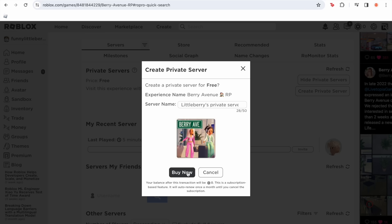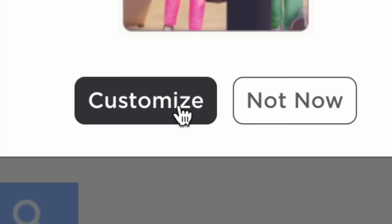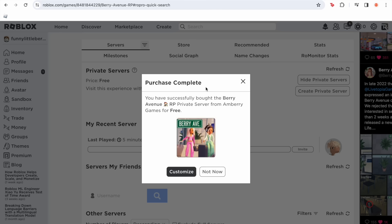Once you've done that, you're not ready yet — you have to click one final button: 'buy now.' Don't worry, it is not going to cost you anything. You can see I have zero robux right here, and it says 'your balance after this transaction will be zero robux.' So this is completely free — you don't have to worry about losing any robux, because it just won't happen.